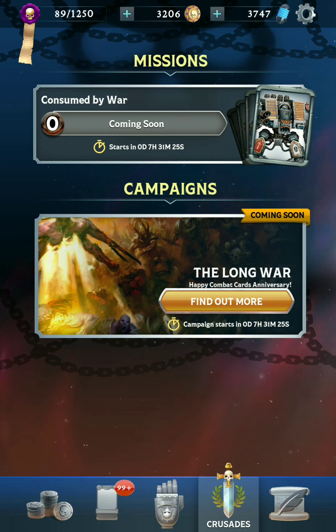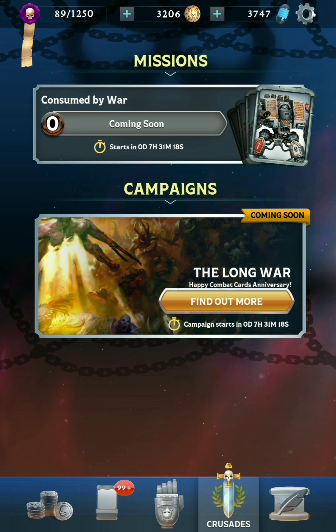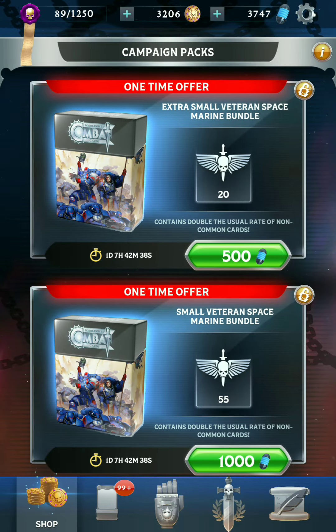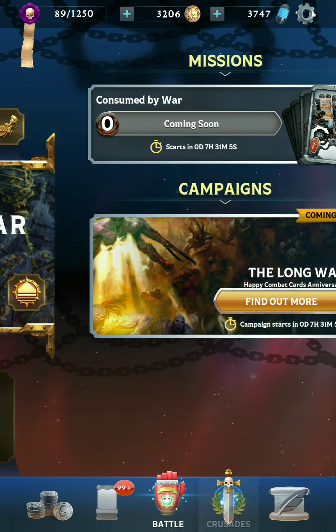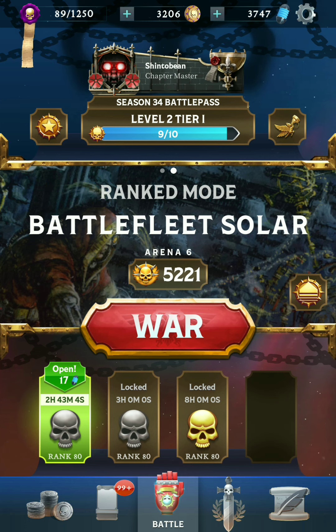I'm not sure if there will be more campaigns after this one ends — I guess we'll find out soon enough. They'll also have giveaways every day during this anniversary event, which will appear in the shop as free bundles that you can claim every 24 hours, so keep an eye out for that. Good stuff coming this week — happy anniversary, and that's it for this preview. Thanks for watching, and I'll see you next time.